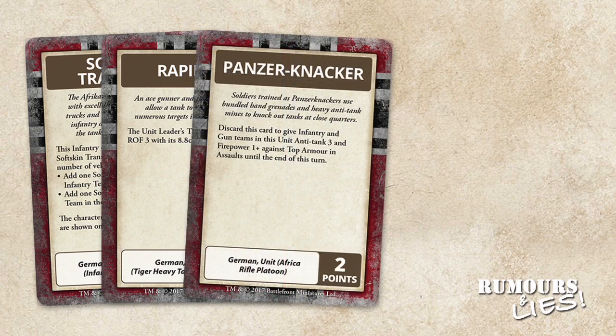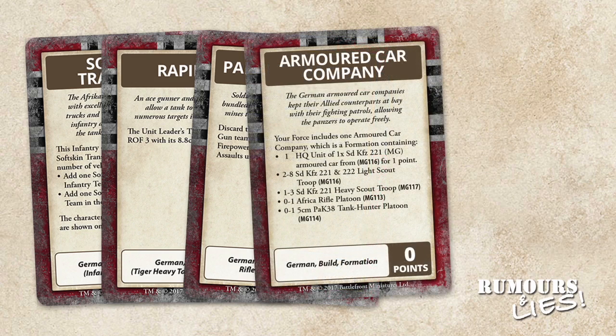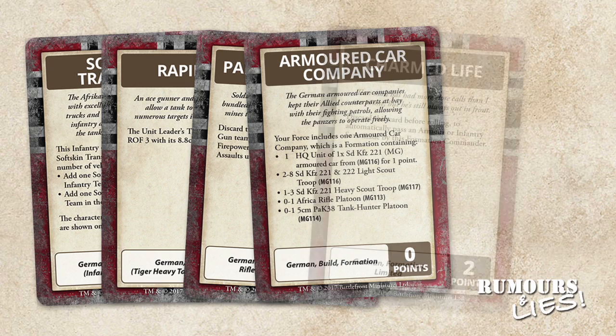For two points, Africa Core players can add Panzer Knackers. This can only be applied to Africa Core Rifle Platoons, giving the unit's teams anti-tank three and one-plus firepower against top armour and in assaults until the end of the turn, after which the card is discarded. The Armoured Car Company card adds armoured cars to Africa Core formations, expanding them to include armoured cars, with no points cost for the card itself but points paid for the units added.